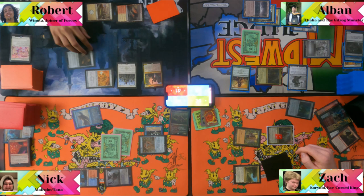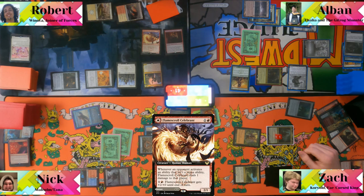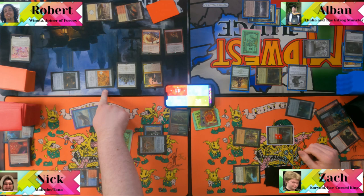Two triggers off Korvold's attacks — possibly Professional Facebreaker. Flamescroll Celebrant resolves. Someone makes three treasures off attacking. Albin takes his one token from the Goldvein Mirror. Everyone takes their damage and passes.